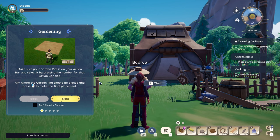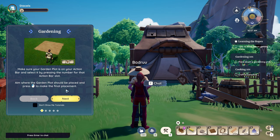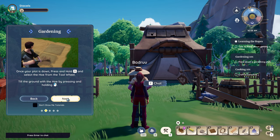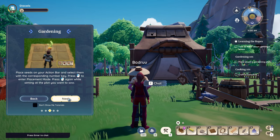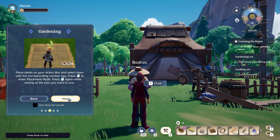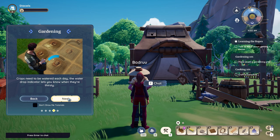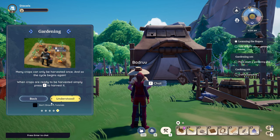Make sure your garden plot is on your action bar — yep, it is. Select it, aim where you want to put it, and put it down. That's straightforward. And then you hold R to get your hoe tool out, and then place seeds from the action bar. Makes sense. We'll probably need a watering can. I think that's relatively straightforward.